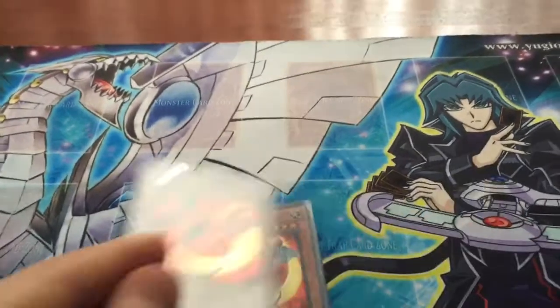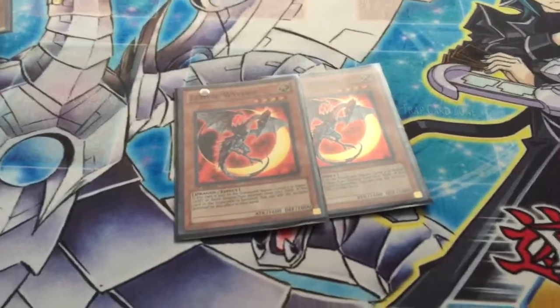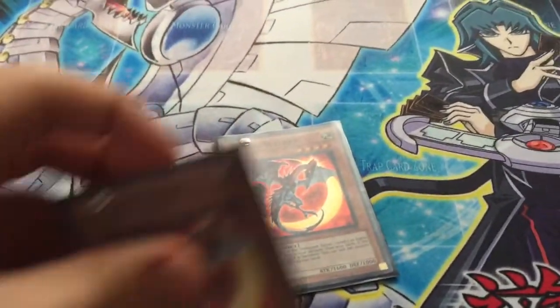2 Eclipse Wyvern — banish your JDs. You want to search your JDs as much as possible. You want to mill this card. If you see this in your hand, it's a bad sign.